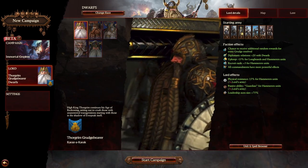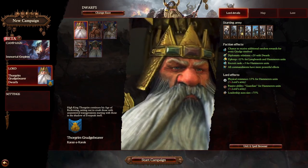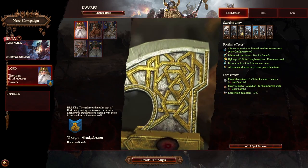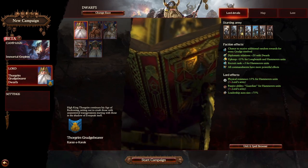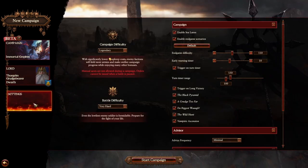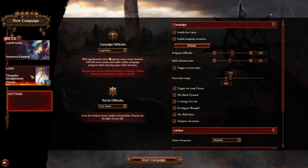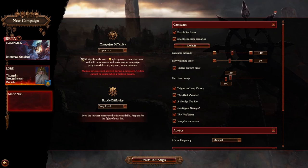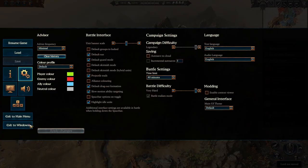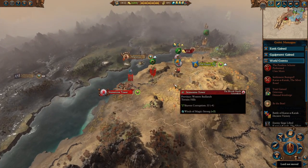Hello everyone, it's me HawkeyeGee and I'm back with another video. This time I'm giving some short and sweet campaign tips for Karaza Karak in Total War Warhammer 3's Immortal Empires campaign. I'll be talking about battle and campaign-related tips that I think will come into play in most campaigns. I've started playing on Legendary and very hard, but I'll be showing pieces from my normal difficulty campaign.